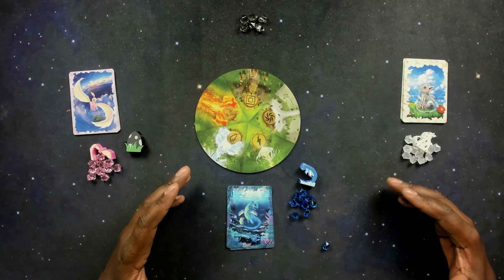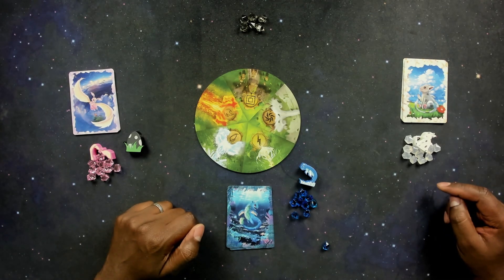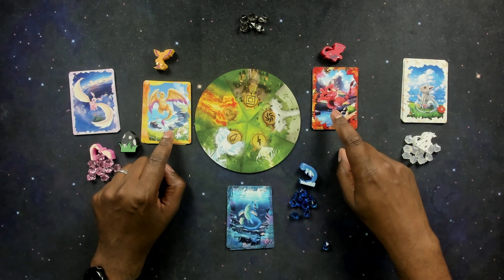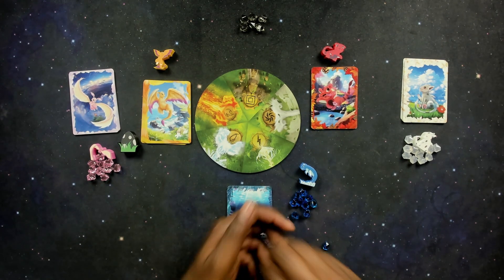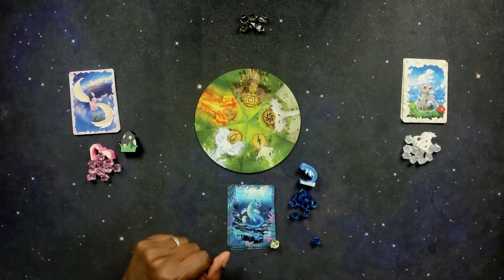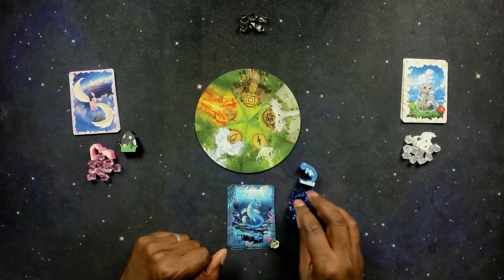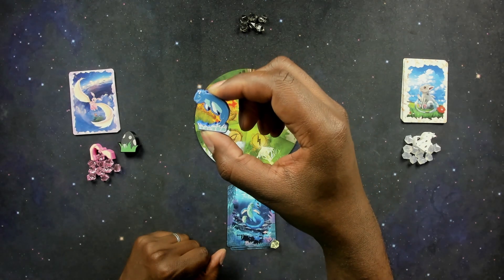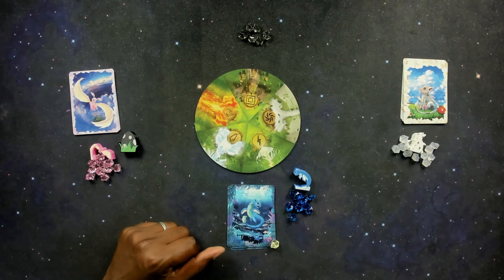In terms of components, you're going to have five different types of dragons: the pink dragon, the blue dragon, the white dragon, and also an orange and a red dragon, who also have corresponding gems and some really nice artwork. Every dragon is going to have five different gems of their color, their own meeple, and they're also going to have six black gems.